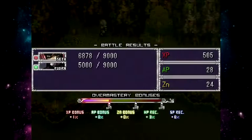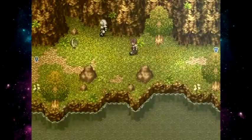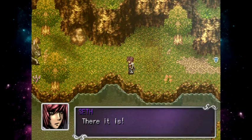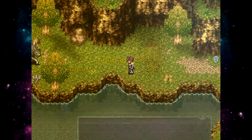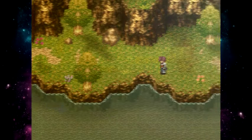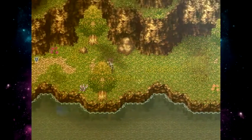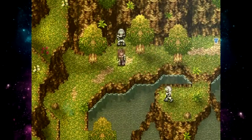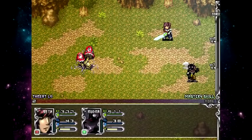Then you have SPs — skill points — which is the blue gauge you see in battle below the HP bar. SPs are basically your MP, your magic points. Whenever you want to use a skill, you need to spend SPs.